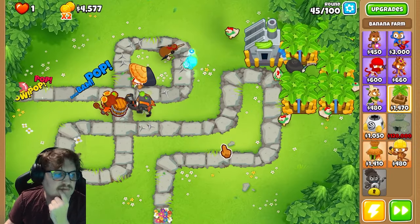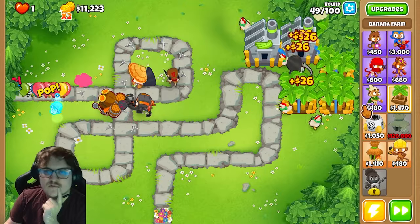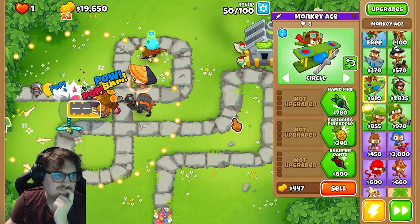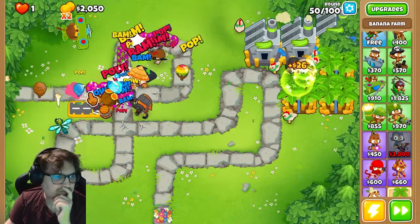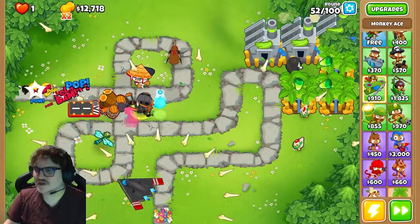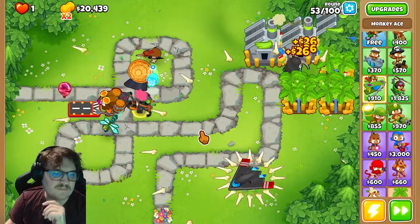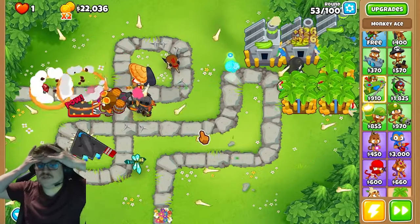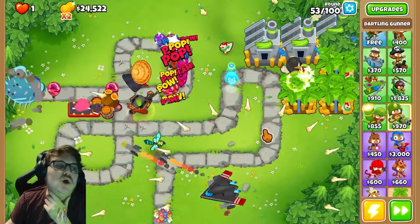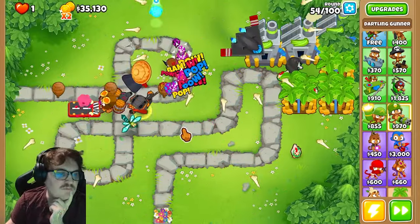We're gonna buy a new banana farm. It'll be so much money in the future. What do you guys think — should I go for a Monkey Ace? I'm gonna first upgrade another banana farm. This will pop a lot of bloons. The Monkey Ace is the big one; it can really help you beat The BAD at round 100, even in CHIMPS and Unpoppable. You also have the Darling Gunner MAD — this one is so broken, and you can even ultra boost it. It's really good in boss events and stuff.